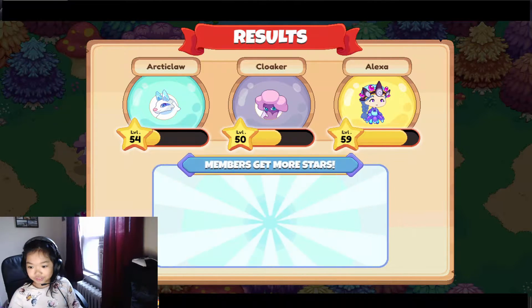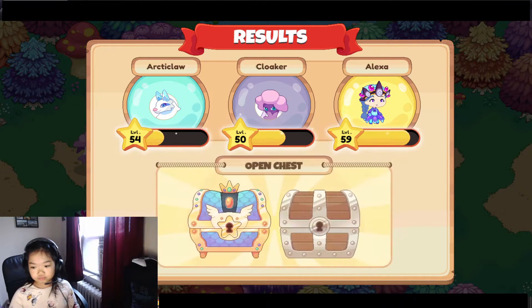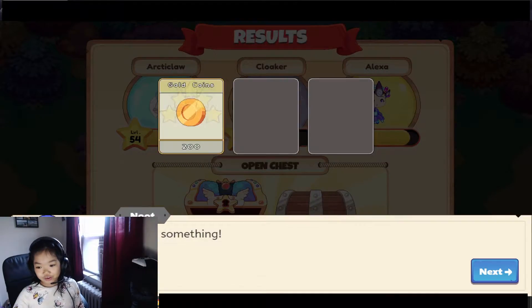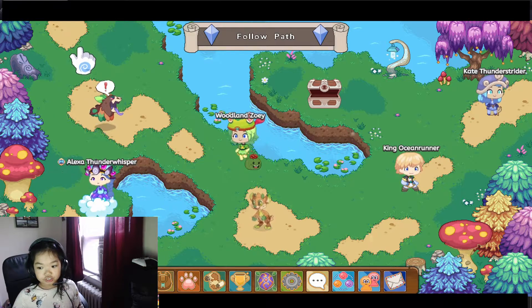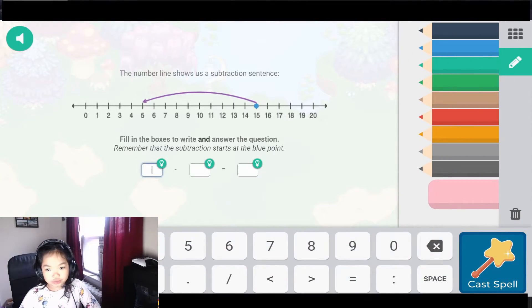I got 49, 59, 59, 60 — please. I'm a member so I get to open the cool member chest. Oh, come on. I'm gonna get this guy now, but I don't want to. 15: 1, 2, 3, 4, 5, 6, 7...